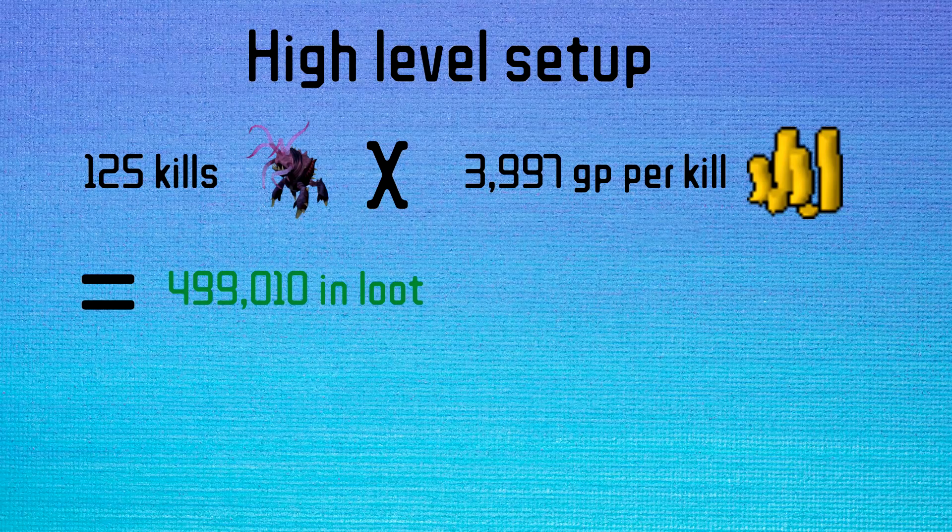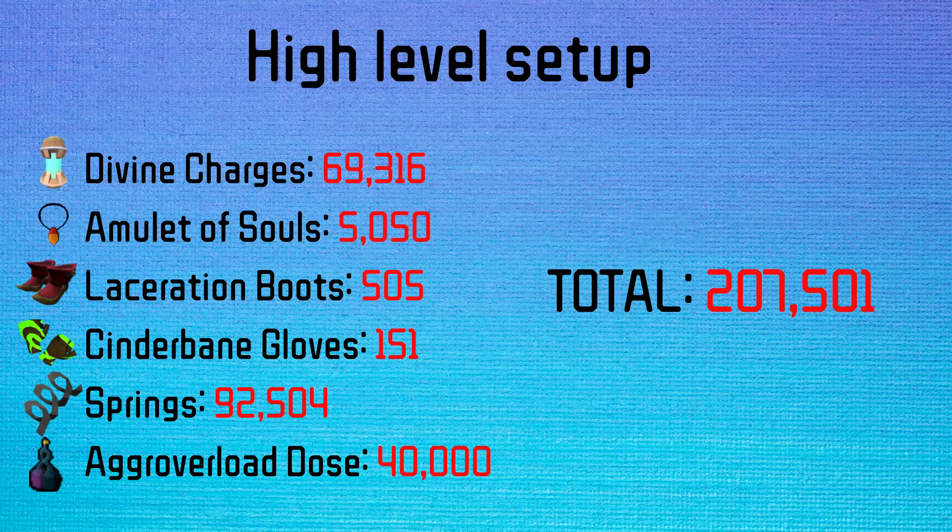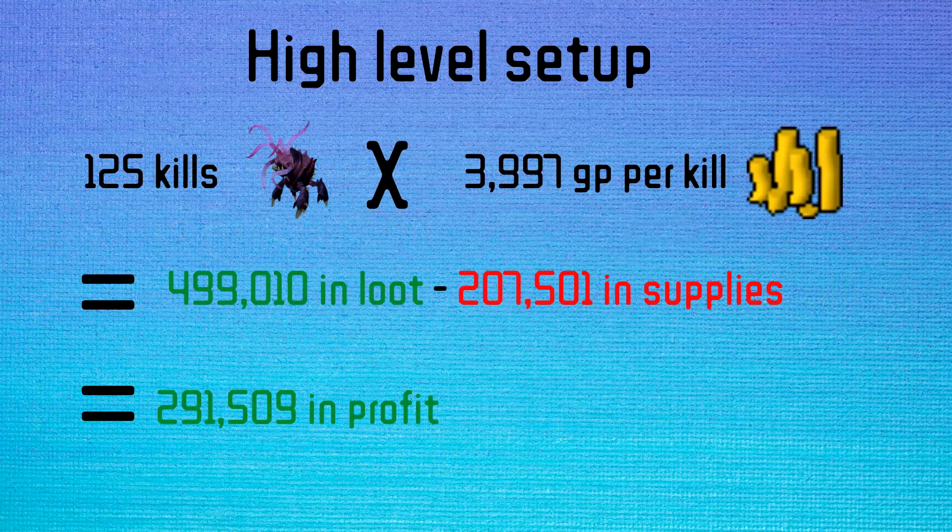In the six minutes with the higher level setup we got 125 kills, which if we take the similar loot to kill as the previous setup of 3.9k per kill, we end up with 499k in loot. But now we have to minus off the cost. We used Divine Charges throughout that which led to a total of 69,000 GP. We had an Amulet of Souls which cost 5k GP, Laceration Boots which cost 500 GP, Cinderbane Gloves which was 150 GP, Springs which was 92k GP, and the one Agro Overload dose was 40,000 GP. This leads to a total cost of 207,000 which when you take that off of our loot we end up with 291,000 in profit.